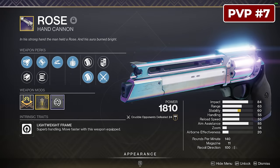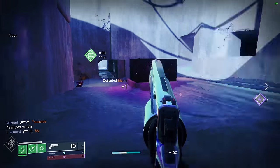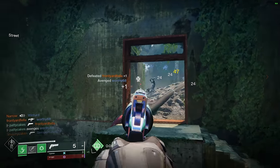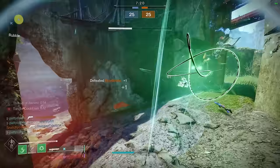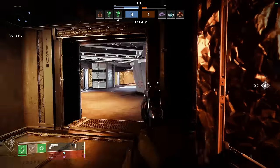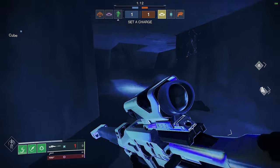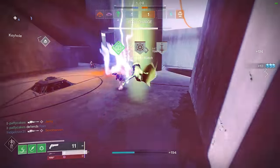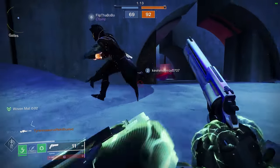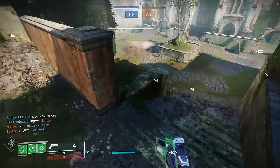Rose is another reward from the competitive playlist and it's a contender for the best hand cannon in the game right now. Hand cannons will always be close to the top of the meta because they afford you the ability to peek shot from behind cover. Rose is the only lightweight hand cannon remaining in the game after all the others got converted to adaptive frames. Not only do you get free extra stats for your mobility, but you also get faster sprint speed which stacks on top of your movement exotic. This means you're moving around the map faster than anyone else, and good positioning is the most important factor to winning PvP duels besides good aim.